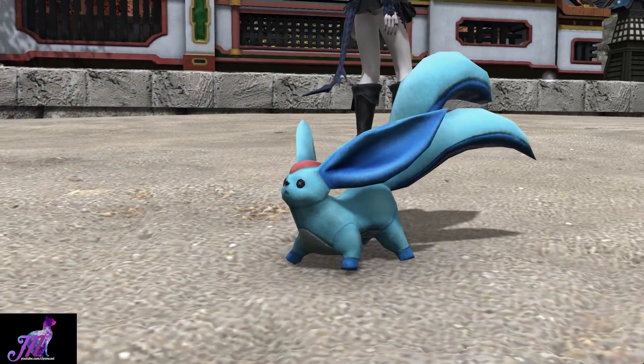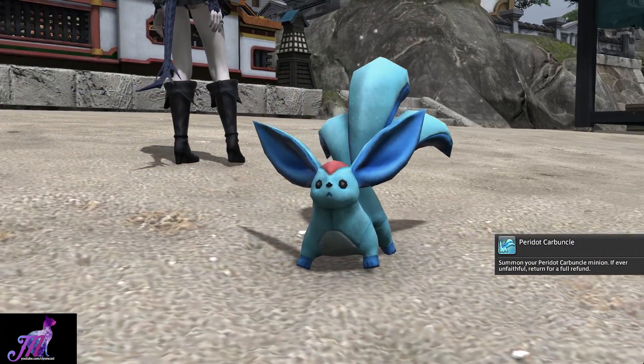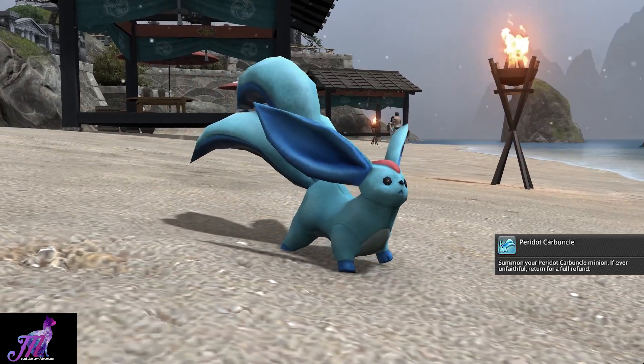Take it away, Rose. Summon your Peridot Carbuncle Minion. If ever unfaithful, return for full refund.